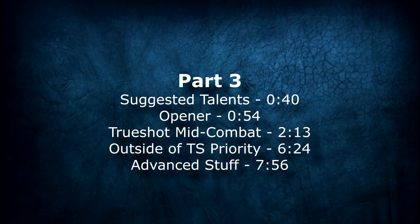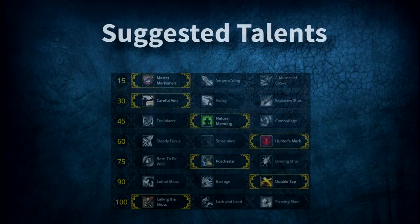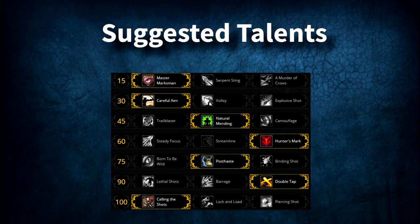Many people get confused and have trouble differentiating between what our priority is during Trueshot and what our priority is in general. So to simplify it, think of our rotation as two separate windows. We have Trueshot and we have outside of Trueshot. First, let's talk about our opener.